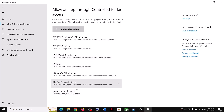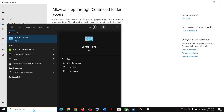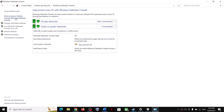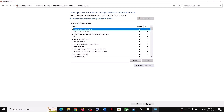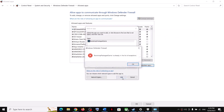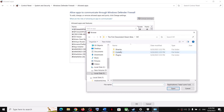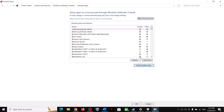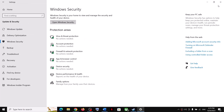Once both exe files are added, type 'control panel' in the Windows search box and click Control Panel. Go to System and Security, then click Windows Defender Firewall. Click 'Allow an app or feature through Windows Defender Firewall', then click Change Settings. Click 'Allow another app', then Browse. Go to the game installation folder, open the game folder, select the game exe file, click Open, and click Add. Then browse again, go to M1 > Binaries > Win64, select the exe file, click Open and Add. Once both are added, click OK and launch the game.